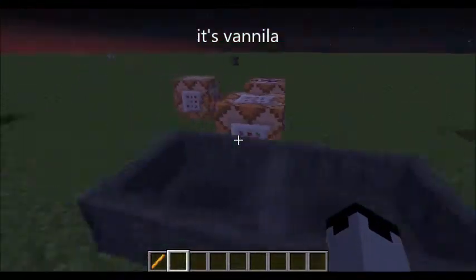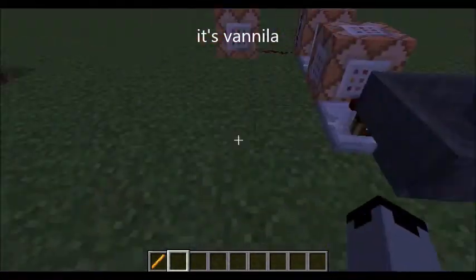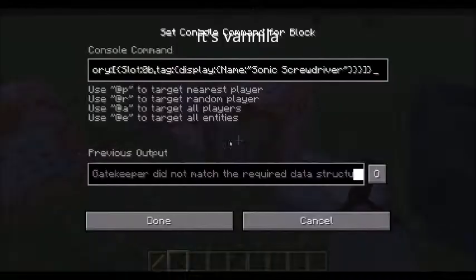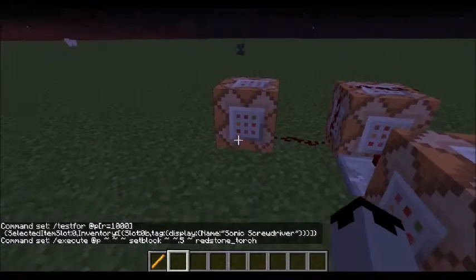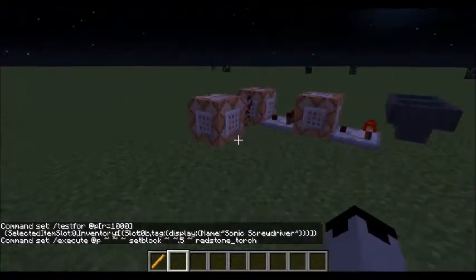It's basically the same thing as it was before — starting with the hopper clock right here, loading into a slot, and then the set block. But then I added in this command, which you'll find out where it is now.